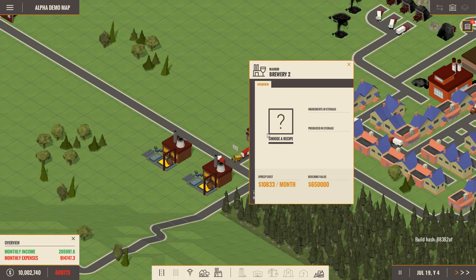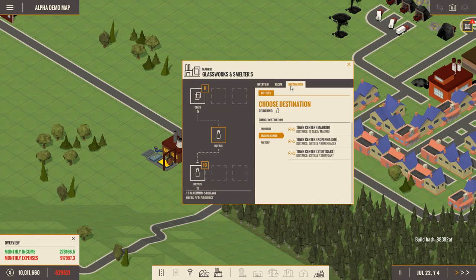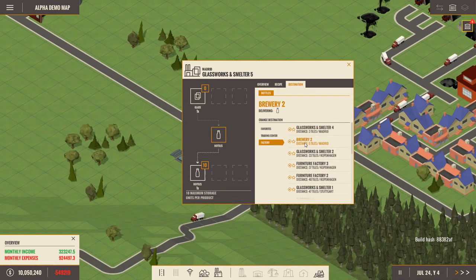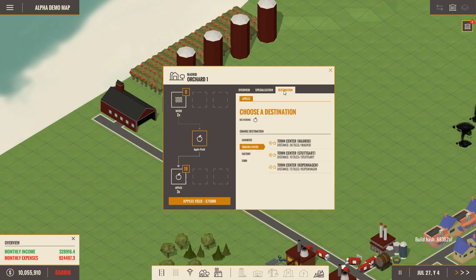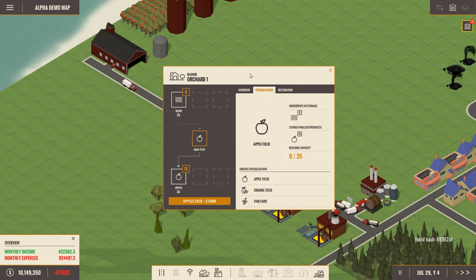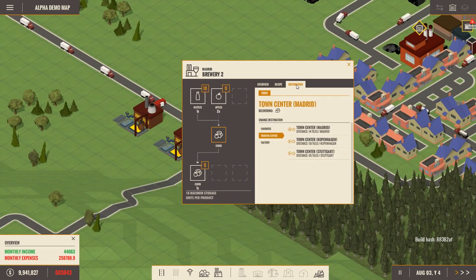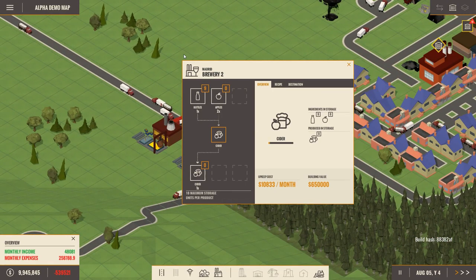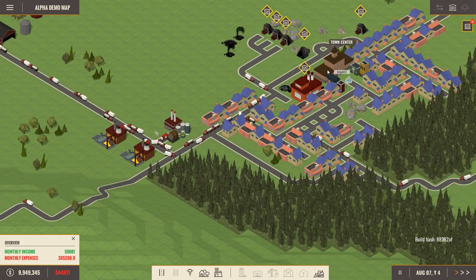We should make a ton of it. Let's make cider — cider goes to the Madrid town center. So you, my friend, you're going to deliver to the brewery. Why would you even offer me to deliver here when you cannot do anything with tea? I guess you can do something with bottles. Factory, brewery too. And destination: town center. You should be delivering very often now — you do need a lot of apples, but you should have enough. I think that should satisfy our alcohol need.